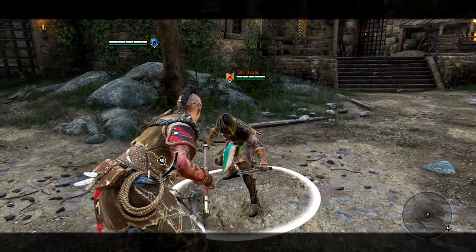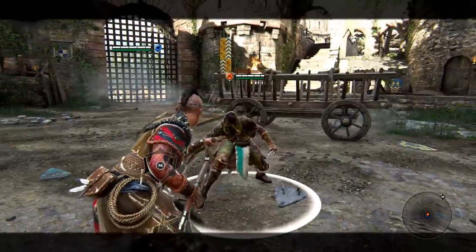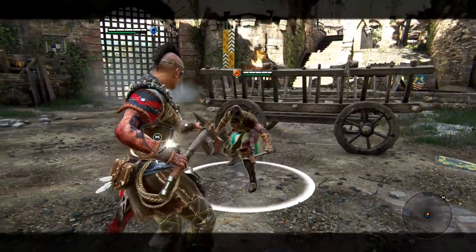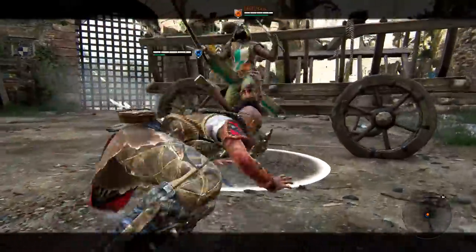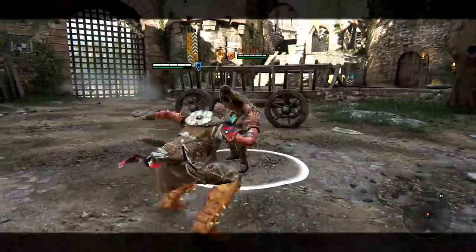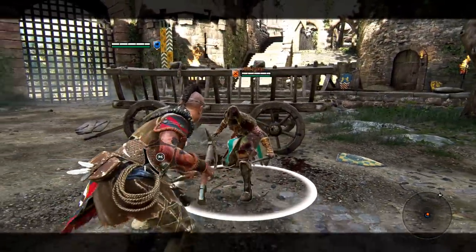It's very situational. You can also get a wall splat from it — the distance is quite far — so he's going to wall splat and then you can get a confirmed heavy. Any direction heavy, they're all the same damage. So yeah, that will wall splat into the confirmed heavy.